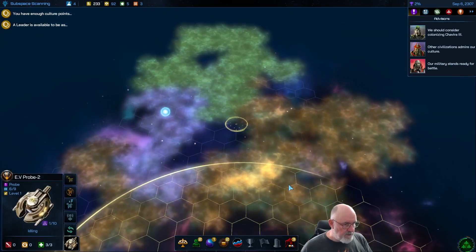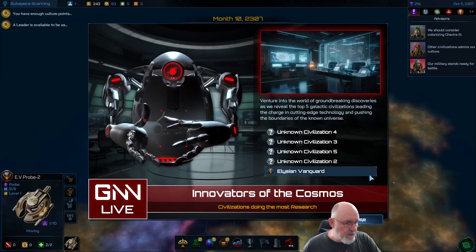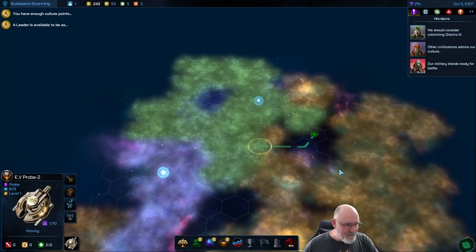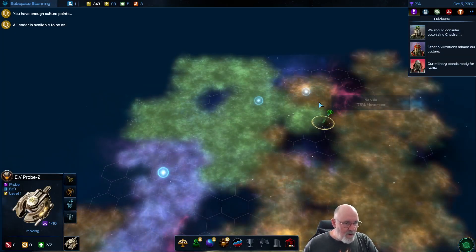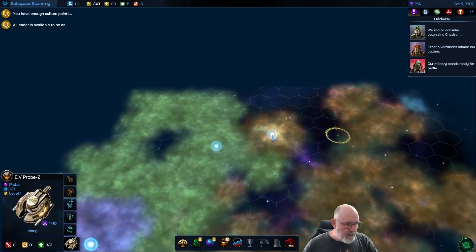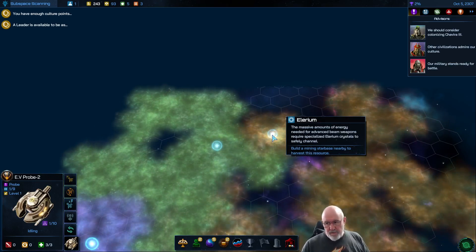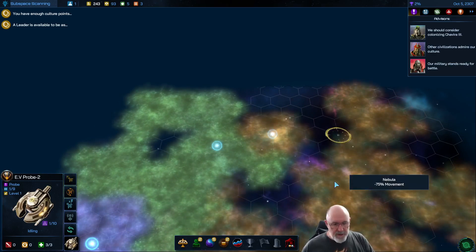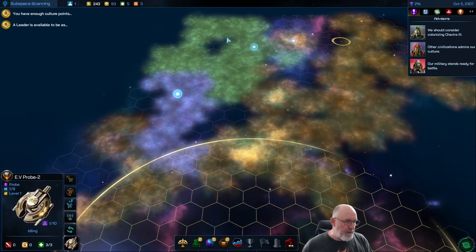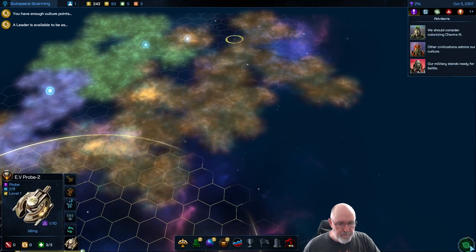Continuing exploration — we spot two deposits of Illyrium in the same area. We're fifth of five innovators in research output, but we don't mind. There's a huge amount of Illyrium here — we definitely want to get a starbase built in this area. Illyrium is needed for advanced beam weapons, and I really like beam weapons in this game. Missiles are good too, but beam weapons will be a major focus. We'll work toward building a starbase here fairly soon.